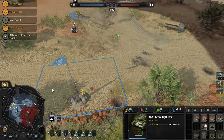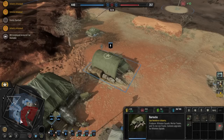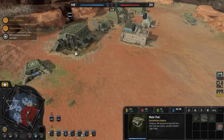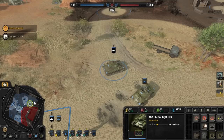Machine guns — we need to move them up to the top because I think he's going to be coming from the south. This is looking good, let's position like so. We have our other light vehicle coming out soon — outstanding. The Greyhound armored car — let's just keep it here and react to any of his positioning.